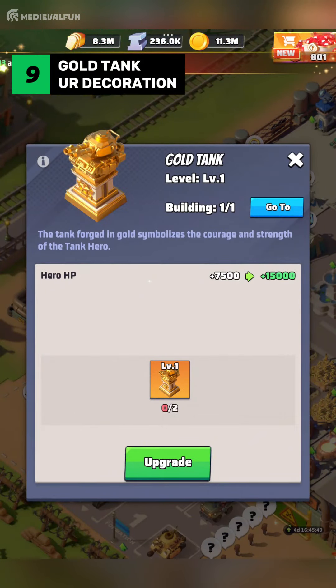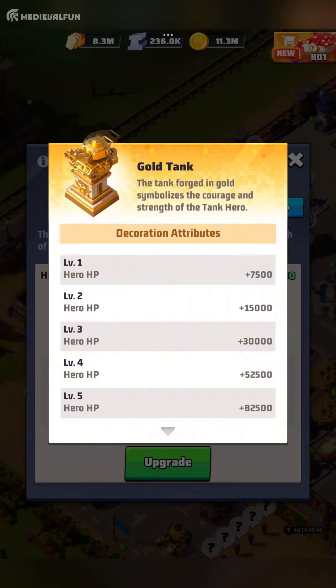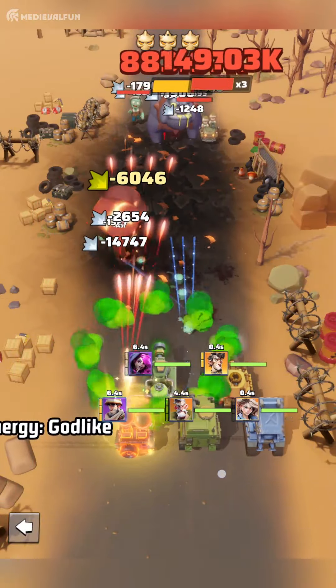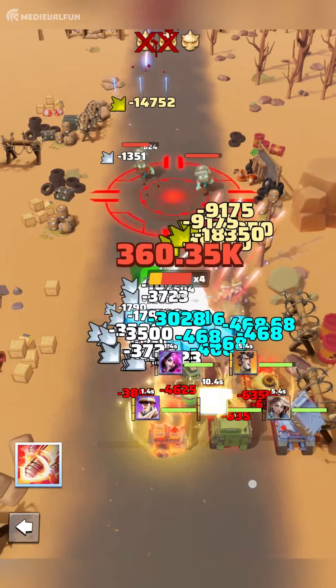Number 9: Gold Tank. I recommend the Gold Tank, an essential UR decoration for players looking to maximize their hero's HP. With an impressive 180,000 HP boost at max level, this decoration significantly increases your hero's durability in battles. The higher HP allows your heroes to survive longer, especially during tough combat scenarios like Doom Elite bosses or the weekly PvP event, Enemy Buster. This is one of the first decorations I've unlocked, and it really helped me clear those tough stages from level 70 and above, giving my damage dealers more time to take out those Doom Elite bosses.